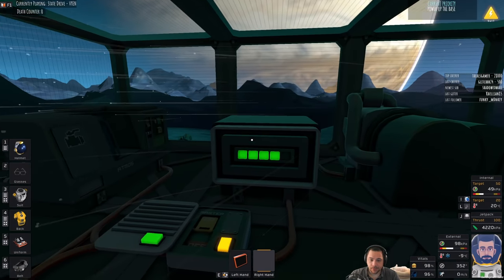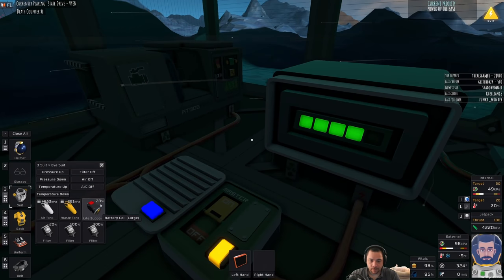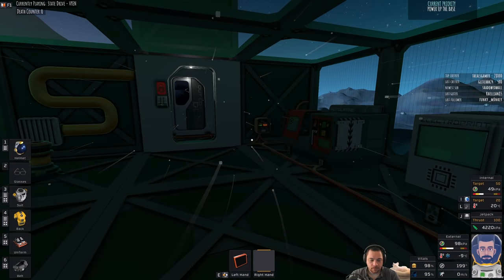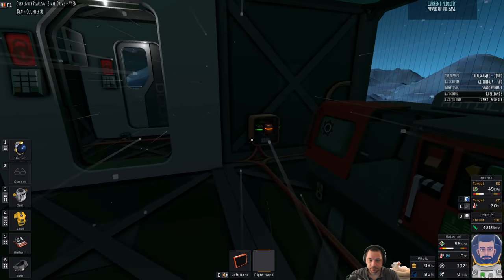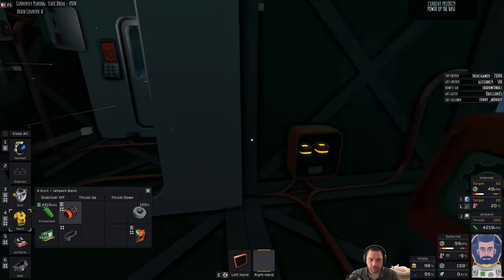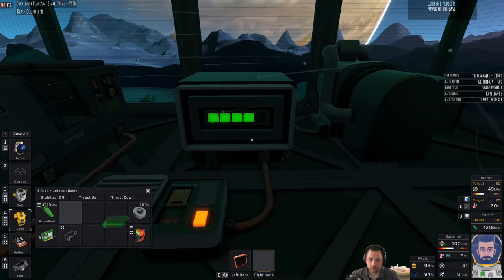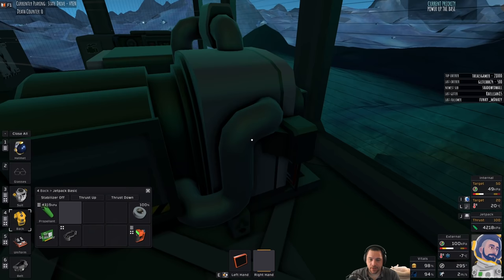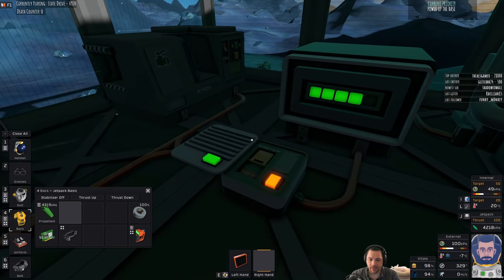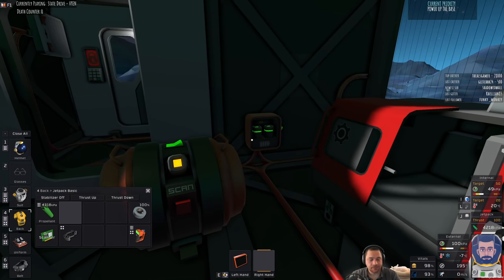My network chip is in the lander, so I have one, it's just not on me. The other thing I need to do is turn off this — yep, there it goes. So I have five coal left over. The kit battery basically maxed out, because I don't want to be burning coal unless it's actually doing stuff.